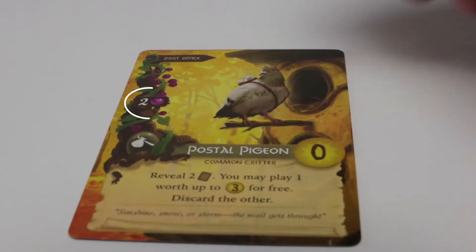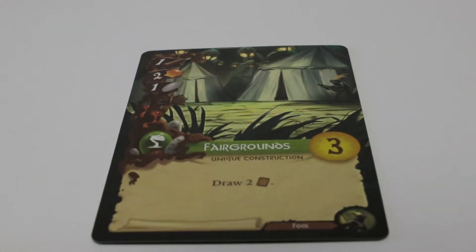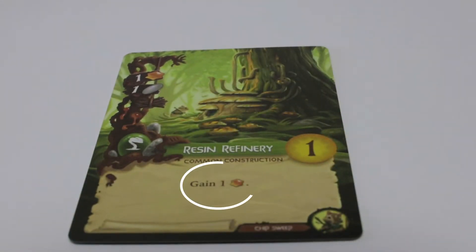We have a Pulse of Pigeon for two berries — it lets us reveal two cards from the deck and play one worth up to three points for free, so that's pretty good. The next one is the Fairgrounds, which lets us draw two cards. Since we only have five cards, that might be okay. The third is the Resin Refinery, which lets us gain one Resin, and it's a green production card so it'll reactivate in Spring and Autumn — pretty good.